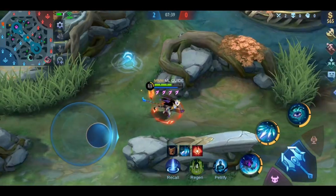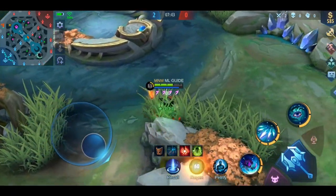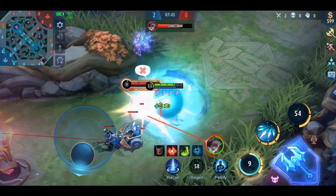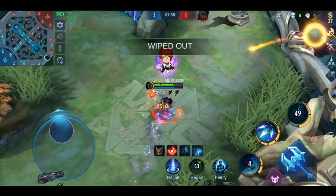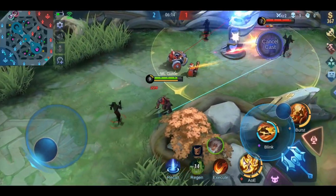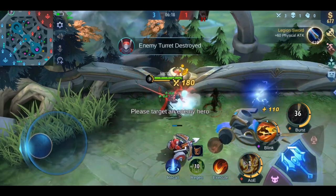Next we have again two heroes who also have some similarities: Helcurt and Hayabusa. They are both perfect to pick out Granger when he is a jungler. When you unleash your full skillset on him, he will surely go down. Just make sure to have the right timing when attacking and predict where he might show up next.